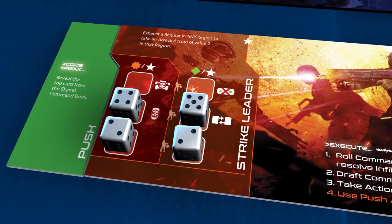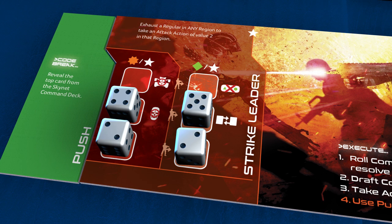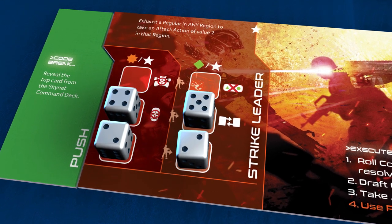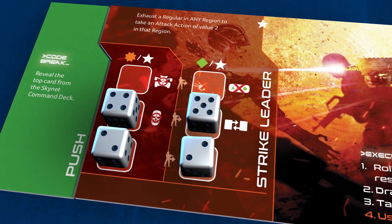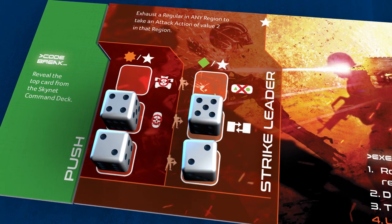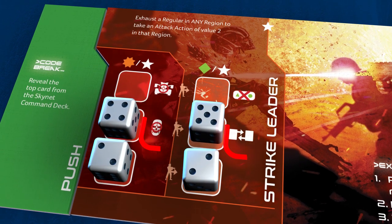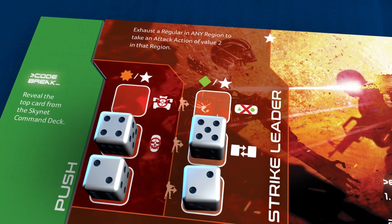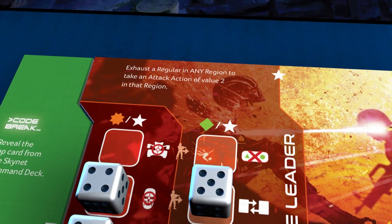The strike leader has the following options: commit a regular on the board to a task with either of the two values in a column; commit an officer on the board to a task with either of the two values in that column; spin multiple dice from either column to access that column's planned actions shown alongside the dice; or use her special roll ability in place of either column's action.